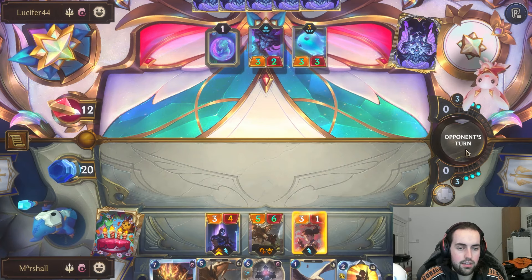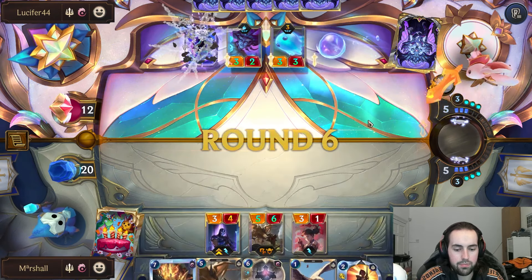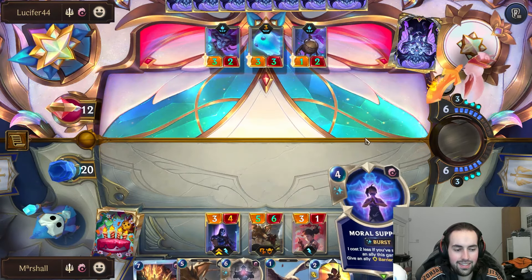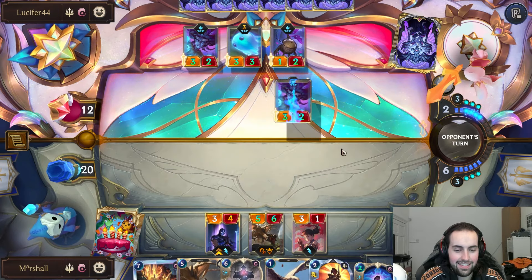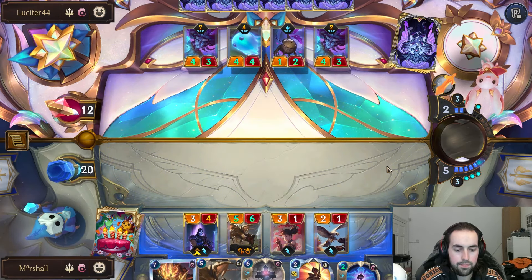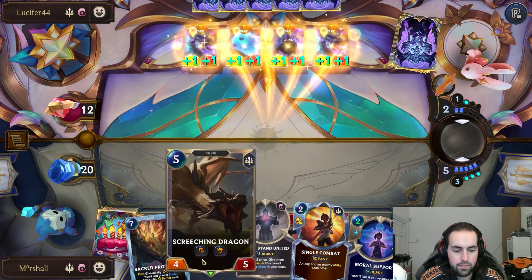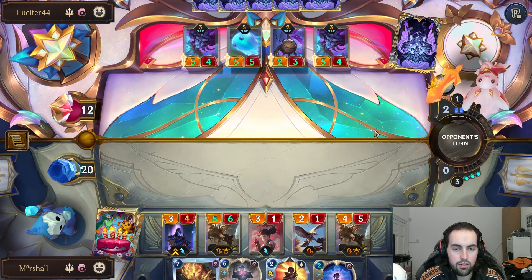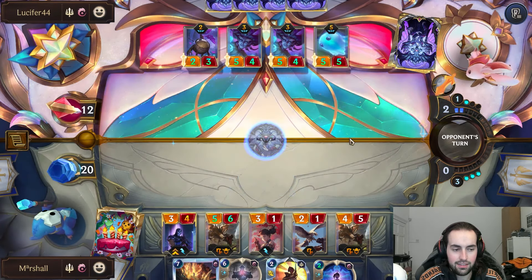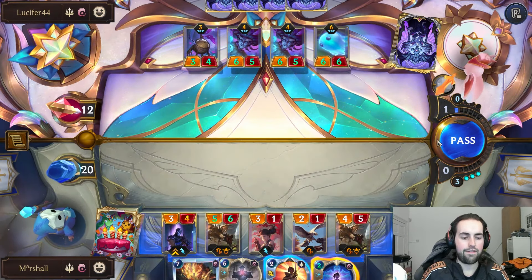This doesn't really become an issue because we're just going to continuously stack up. They all died. We'll play this, then the Screeching Dragon, and when they attack we'll use a Moral Support and just block down. They're really going for it. We're going to get beneficial blocks, as I'll call them.